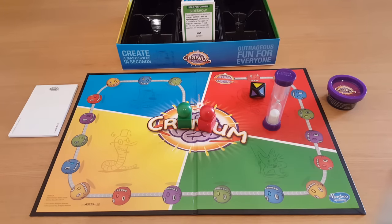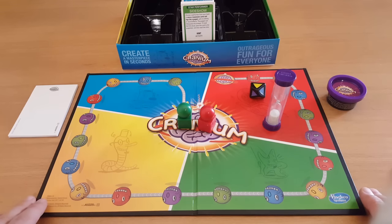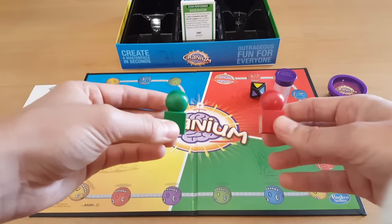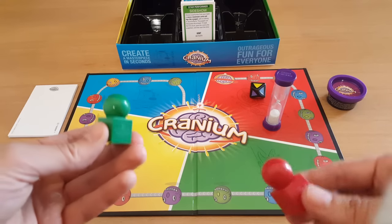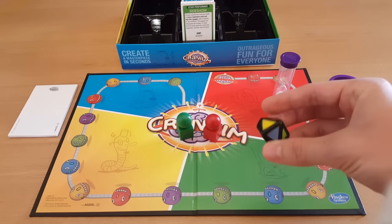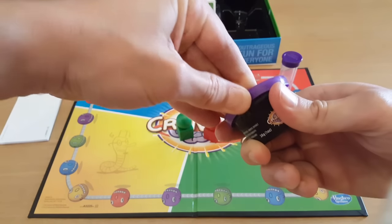Behold, Cranium. Let me first go through what you actually get with the game. You get this lovely colourful board which, when I first played this game, I thought it looked a little bit simple but it's definitely colourful and eye-catching. You get two character counters - the reason you only get two is because this game is basically about two teams going up against each other. You get a timer which lasts one minute, a ten-sided dice loaded with different colours, a little pad, and this little tub which inside has some Play-Doh.